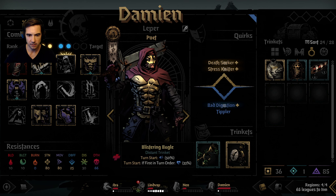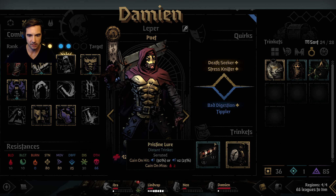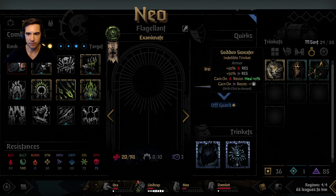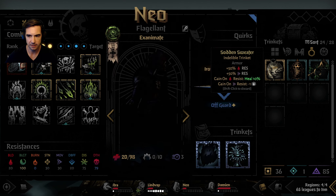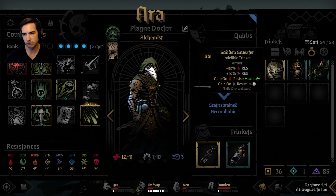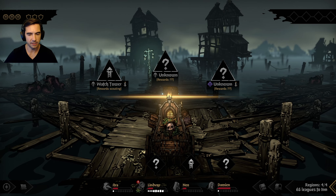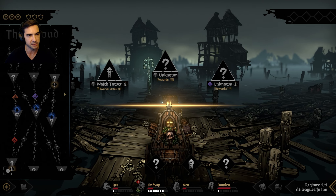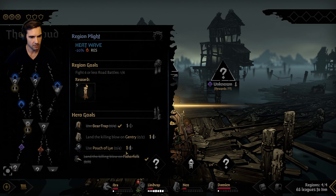Gain on Miss Bleed 2 is a little annoying but our Bleed Resistance can be buffed. Sodden Sweater gives Bleed Resistance when I move resist, stress heal, and Gain on Bleed Resist Heal 10%. Where am I going now? I did the Lair Boss - I could hit the Watchtower for plus one speed. There's the Academic Study and the Oblivion's Ingress - we can avoid that if we want. I'd rather just do the Watchtower and see what's ahead.